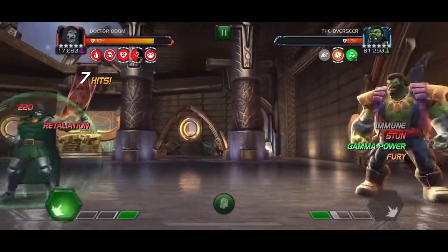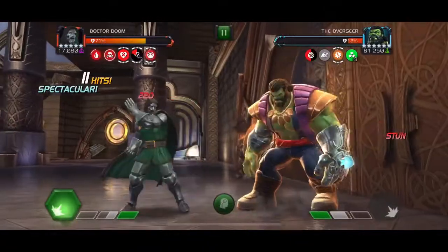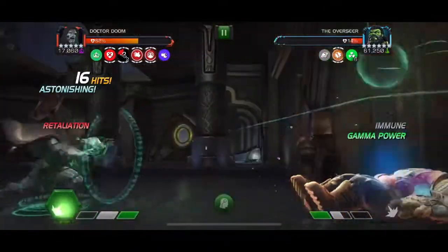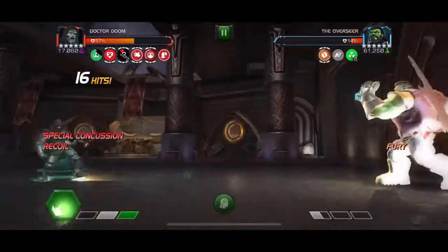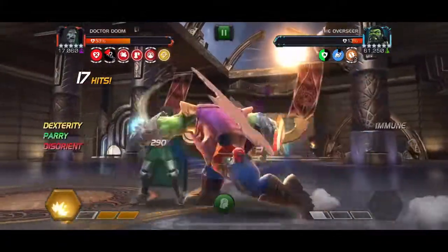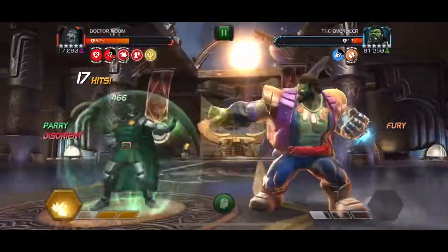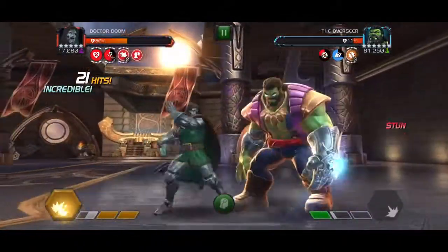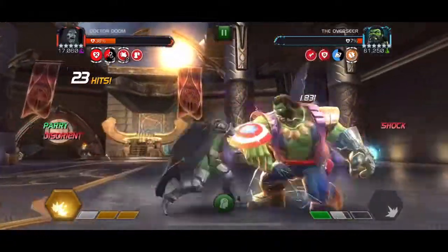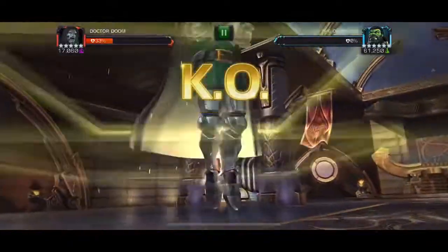The Overseer is better overall against mystic champions, but you can still do this fight with basically any champion as long as you can play around the disorients, the taunt debuffs, and the auto block after his special attacks. Other than that, he is a pretty straightforward fight with easy-to-evade special attacks. Champions that counter auto block or go immune to disorient will make the fight easier, but you can use any champion. Let me know what champions you used — I hope this was helpful and I'll see you in the next video.